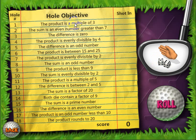Let's go ahead and look through here. The product is a multiple of 3 — that's not true. The sum is an even number greater than 7 — that's not it. Half the sum has to be an odd number — no. Difference is 0 — not correct. The product is evenly divisible by 4 — that doesn't work. The difference is an odd number: 6 minus 5 is 1, and that's an odd number. So let's go ahead and click that and put it there.